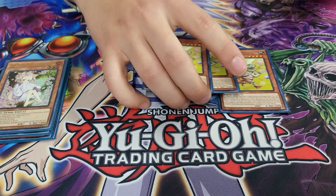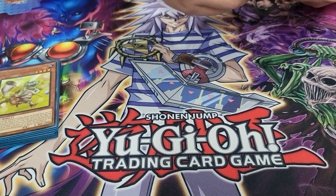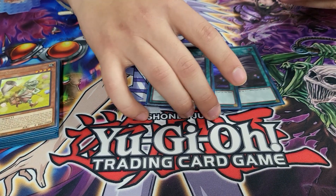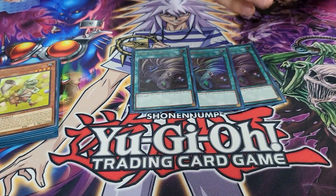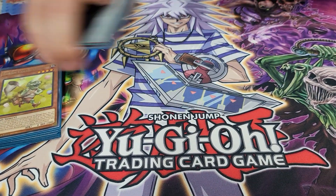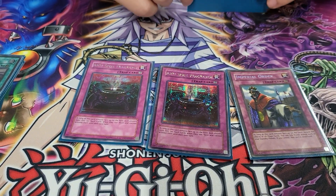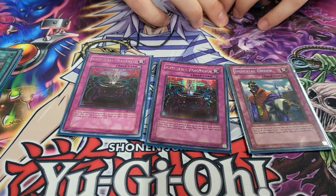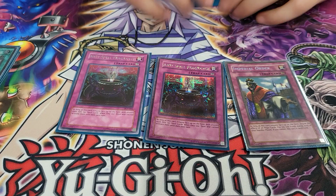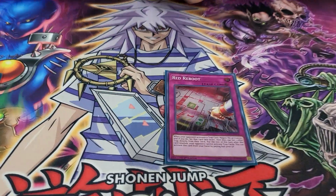Token Collector — only one deck this is for, we all know what it is. God card, 2000 body, they can't do nothing. Even if it leaves the field it can do it again. Twisters for trap decks — never saw it, love the card, didn't need it. And then of course Droplet — a lot of decks just can't out that thing, they just gotta cry.